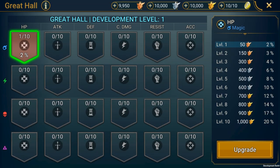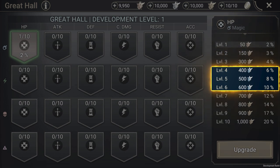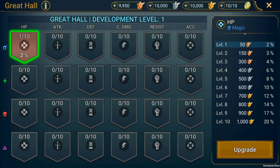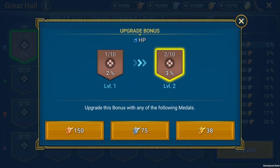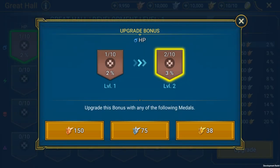Both unlocking and upgrading these slots cost Arena Medals. The first three levels are upgraded with Bronze Medals, levels 4 to 6 with Silver, and the rest with Gold. The cool thing about the Great Hall is that there's a conversion rate for Medals. You can use higher tier Medals to unlock lower tier bonuses. For example, you can pay with Gold Medals for any bonus, and you can unlock lower level bonuses with Silver too.